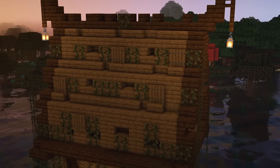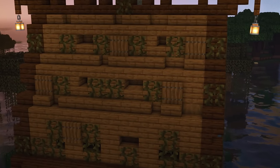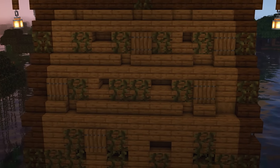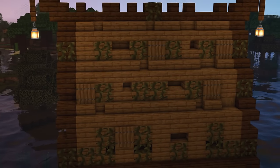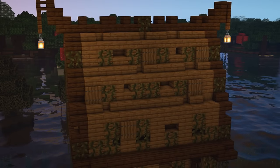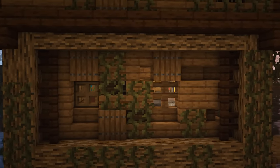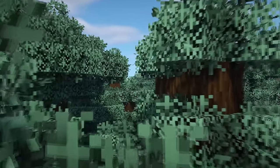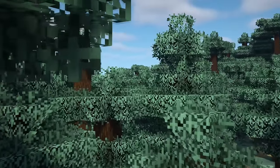Speaking of roofs, if you want to make a rundown and dilapidated build, you can mix in some different slabs and stairs to your roof to portray that idea. Simply by switching them around and rotating some of the stairs, you can pretty much mess the roof up, making it look as though there are some missing pieces or general holes in the roof. This also works well for everywhere else, but I think especially so for a roof. Another trick for making a ruined build is to add some greenery — vines and leaves, that sort of thing.